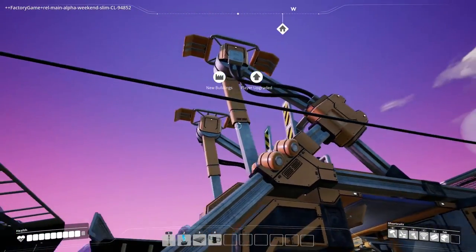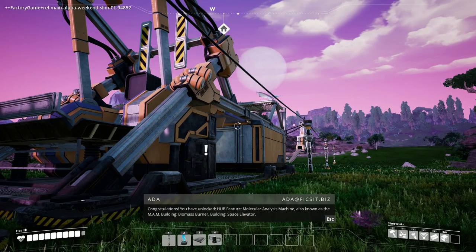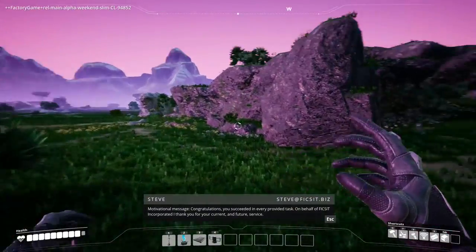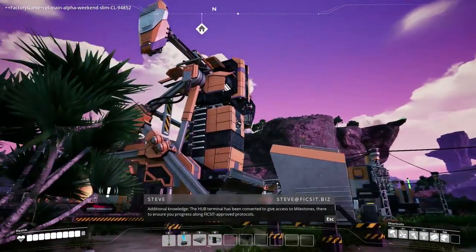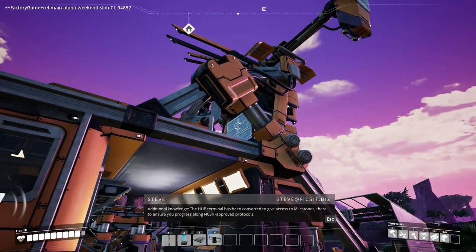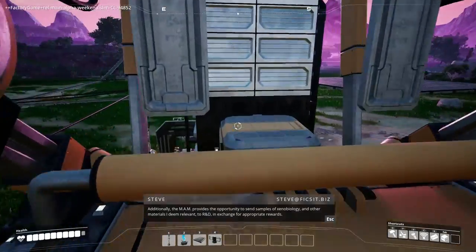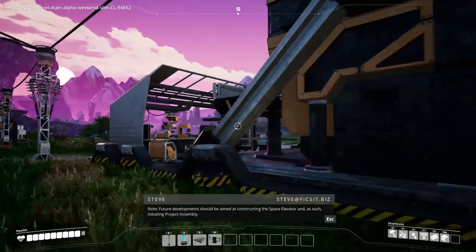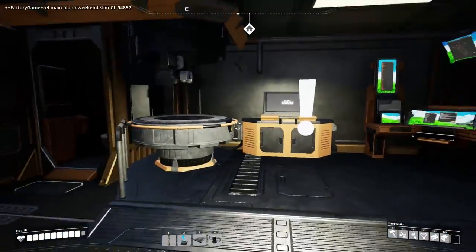We unlocked hub features: molecular analysis machine — also known as the MAM — biomass burner building, and the space elevator! Congratulations message: 'You succeeded in every provided task. On behalf of Ficsit Incorporated, I thank you for your current and future service.' The MAM provides the opportunity to send samples of xenobiology and other materials to R&D in exchange for appropriate rewards. Future development should be aimed at constructing the space elevator and initiating Project Assembly.